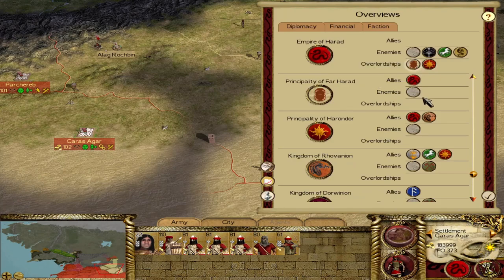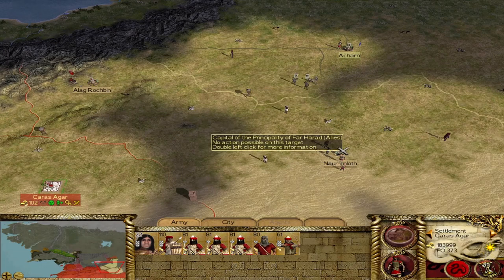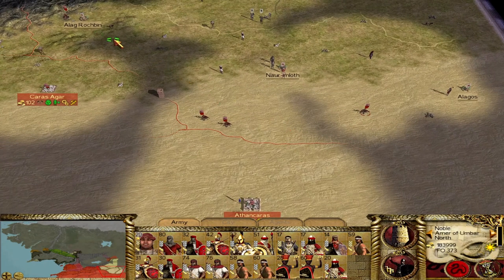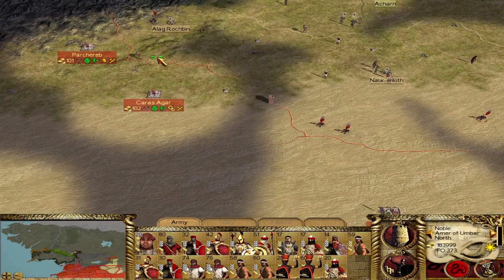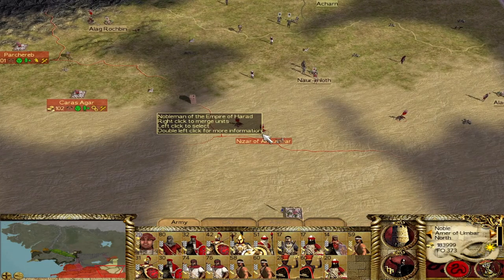Looking at diplomacy, Far Harad is not currently at war with anyone apart from rebels. Since we won't be bordering Khand, and Khand is not at war with Far Harad, we can likely get a ceasefire with Khand in the next turn or two — and probably get some nice tribute from them. This means all the armies we've spent fighting in Khand, in the south and east, can now be turned elsewhere.